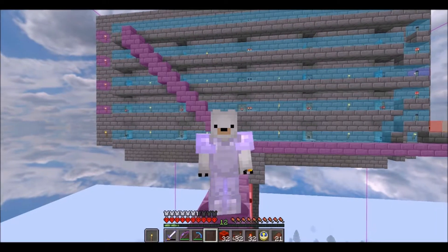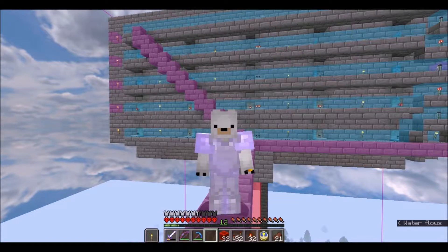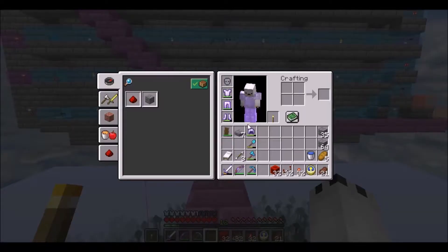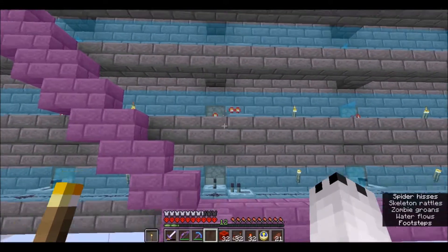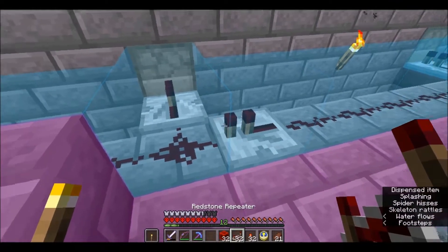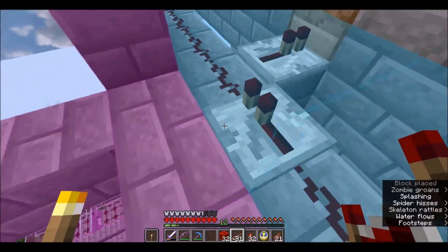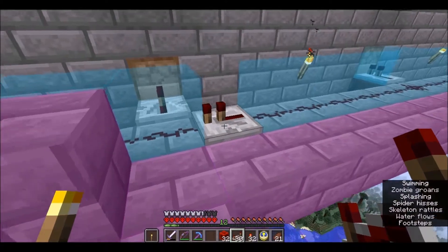The blue blocks that you can see are supposed to be where blocks have yet to be placed. Let me put my helmet on because the mob farm is on — it's working, but it's not functioning at the moment. The blue blocks are blocks that are yet to be placed. So if we take this repeater and place it, you'll see that it becomes just like a normal block — nothing's wrong.